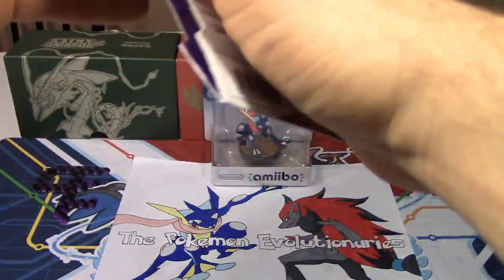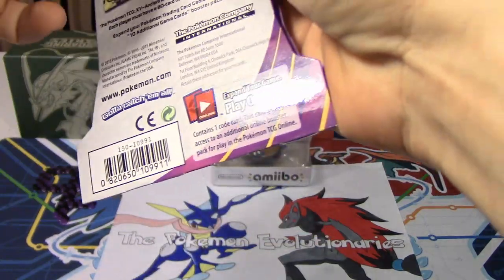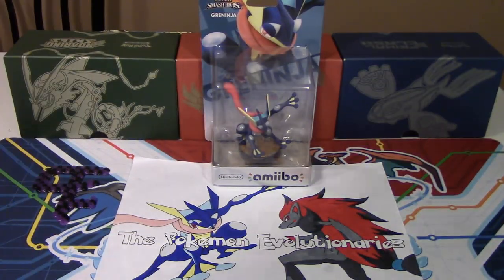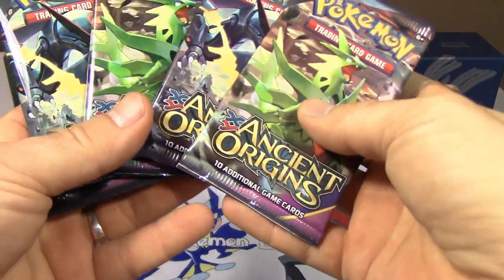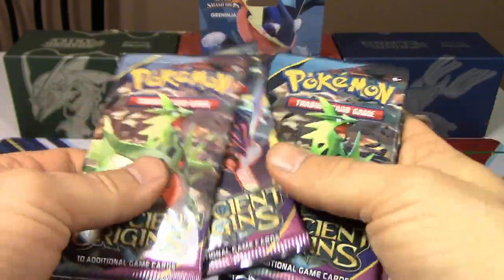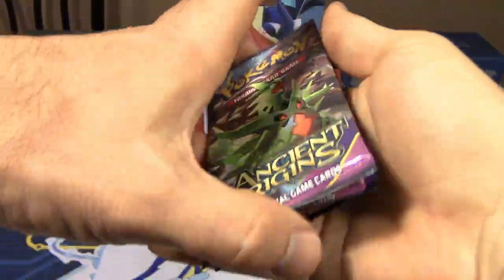We found these five days early, so definitely happy about that. So far the pull ratios on these sets have been insane — pre-release pulls were insane, off-camera pulls were insane. You guys saw the two-pack blister where we pulled the Mega Tyranitar out of two packs — that's pretty crazy. Speaking of Tyranitar, there are two Tyranitar packs in here and two Rayquaza packs. I wonder what we're going to get — I wonder if it's a sign!